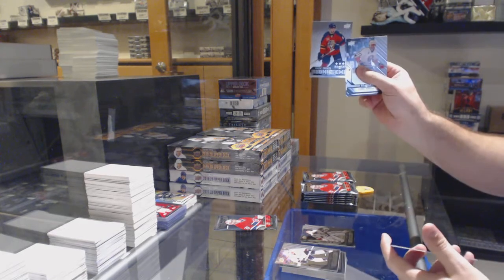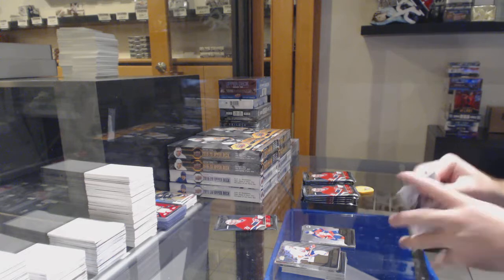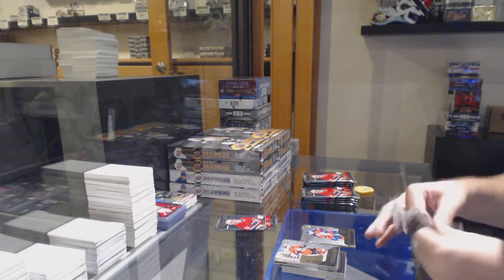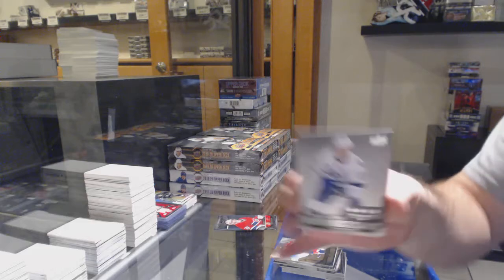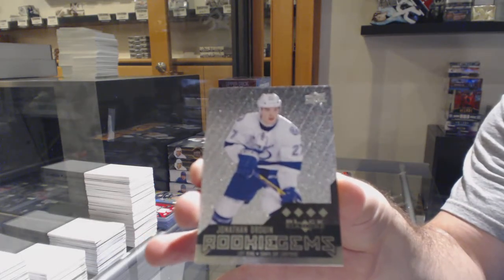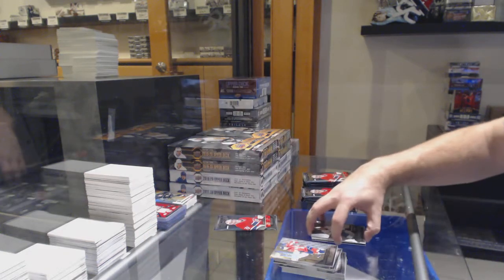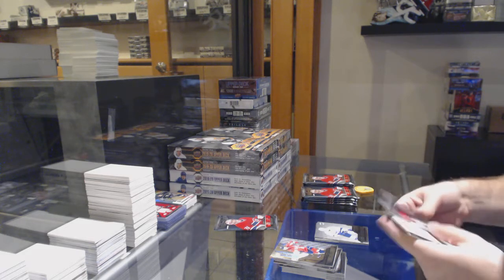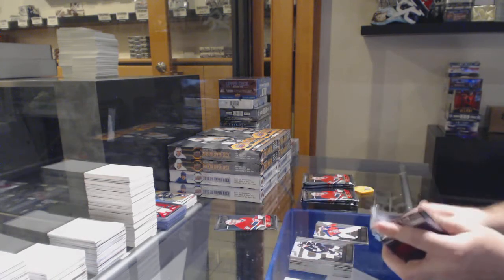Triple diamond rookie of Vincent Trocek for the Panthers. Quad diamond for the Tampa Bay Lightning of Jonathan Drouin. We've got a double diamond of Luongo for the Florida Panthers.